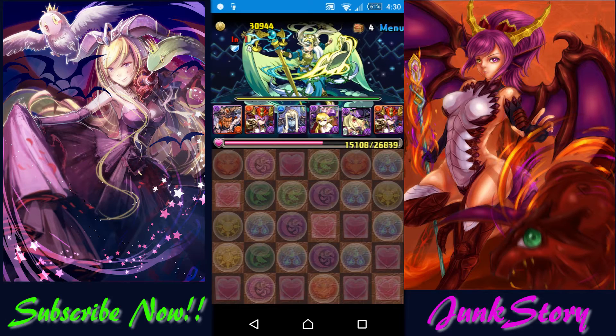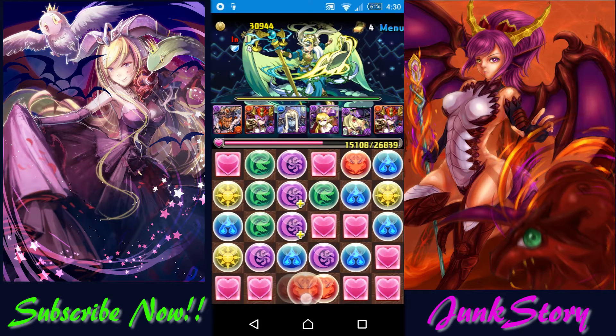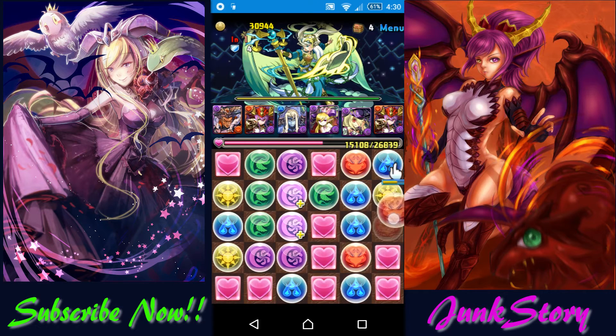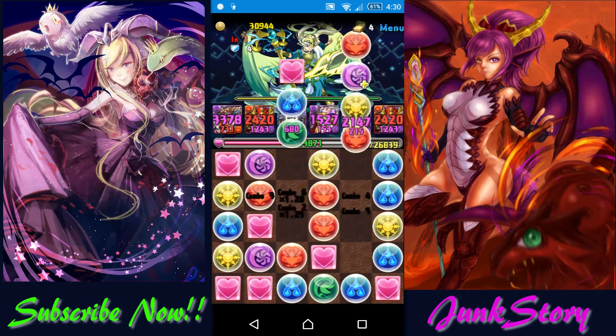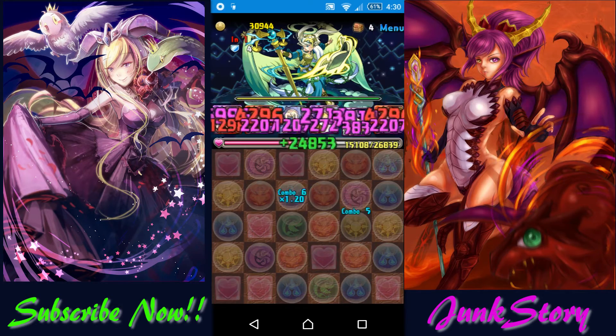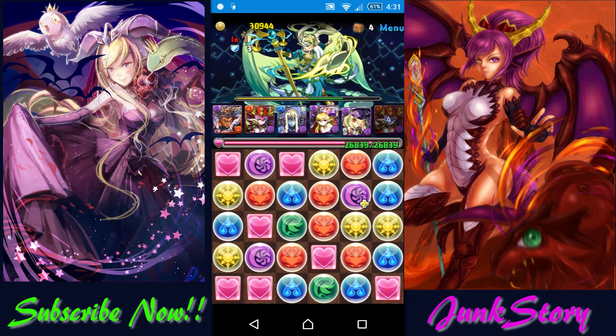For the sixth floor, all you need to do is match a combo of every color you have on your team for 4 turns to kill him. He will bind your leaders on his first turn, so if you have 6 heart orbs on the board, make sure you line them up and clear the bind. If you can't kill him in 4 turns, use Lilith to poison him when his shield is down.